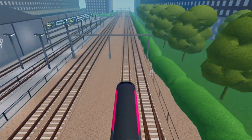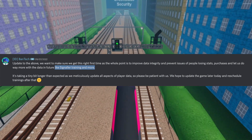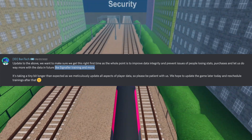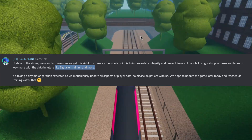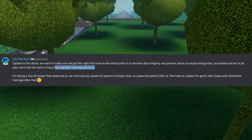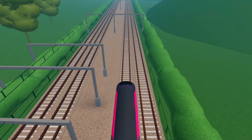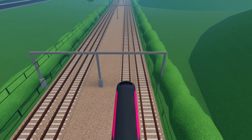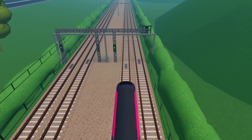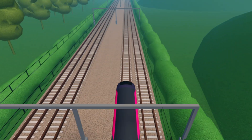But why did they make this data migration? According to Bantech, this data migration and API rewrite will let the developers do more with the data, including Signaling Training 2.0, a feature so awaited by the community. And this concludes the video. Hope you enjoyed! What do you think Signaling Training 2.0 will be? Let me know in the comments below. Don't forget to subscribe to not miss future videos.